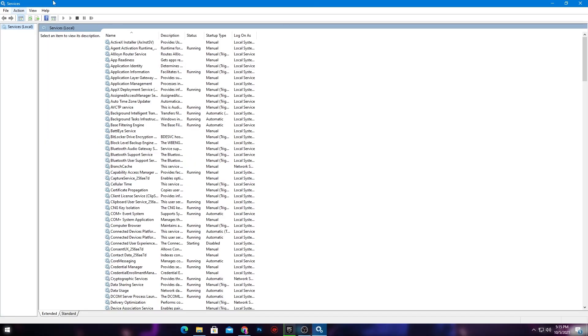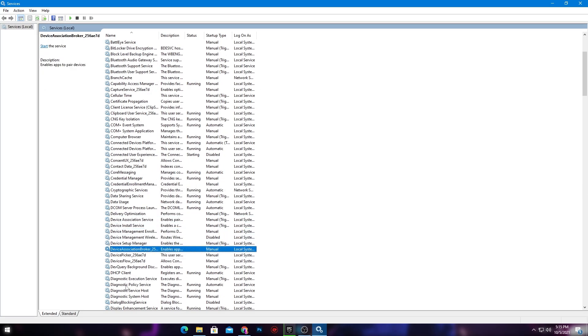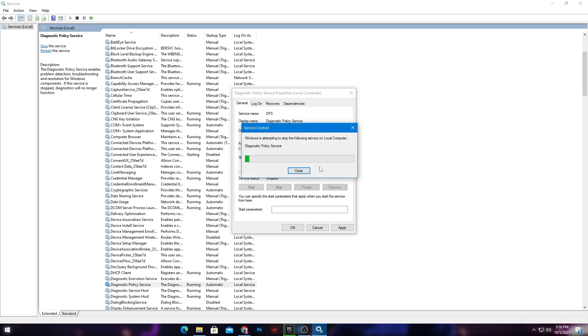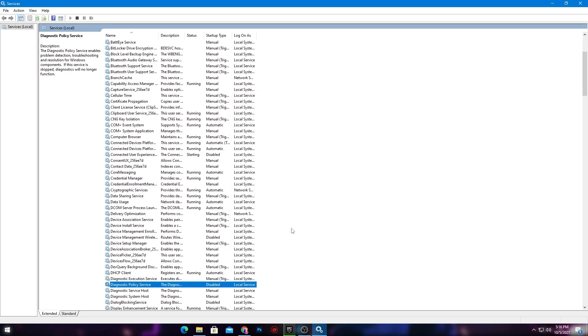Here is the Services interface. Press D on your keyboard and find 'Diagnostic Policy Service.' Right-click on it, go to Properties, and set it to Disabled — this helps a lot to boost your FPS and fix FPS drops in Fortnite. Once you've set it to Disabled, click the Stop button to stop the service first, then hit Apply and click OK.